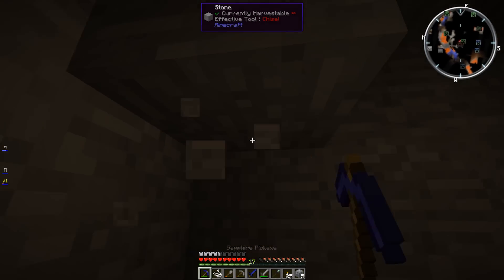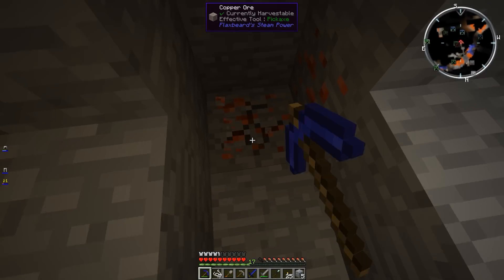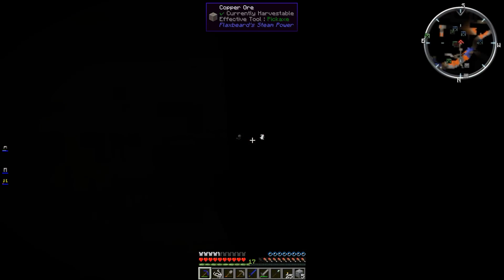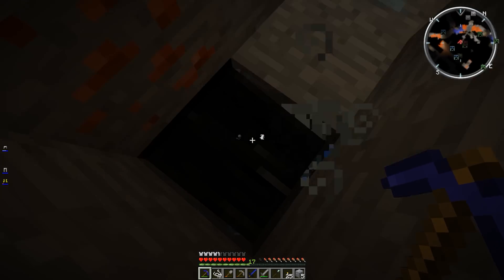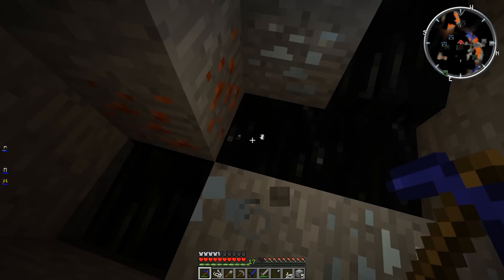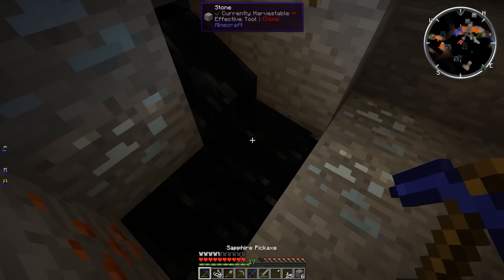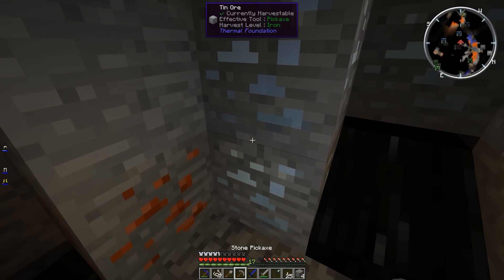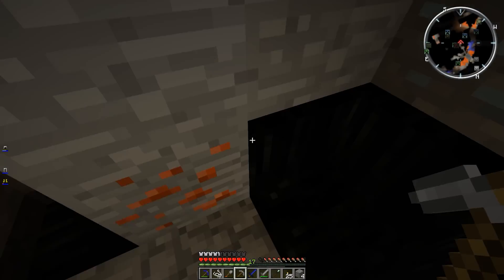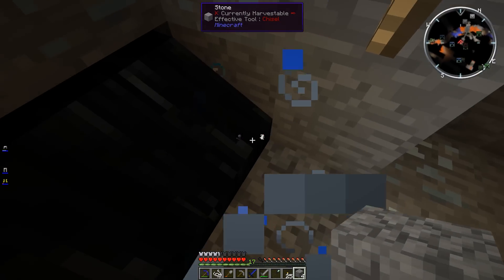It looks like there was just some peridot here, but we also got some copper over this way. We also got oil here amongst the tin and the copper — we've been finding quite a bit of this stuff. This divining rod is really helping me mine more effectively and more quickly, which is important because I need a lot of resources quickly. I don't have any of the traditional tools that we would use like a quarry or anything like that. I'll definitely have to come back here for this source of oil.